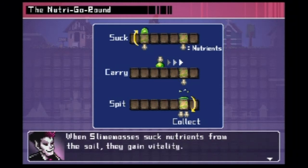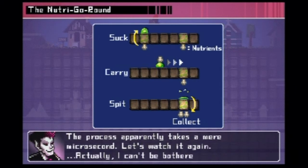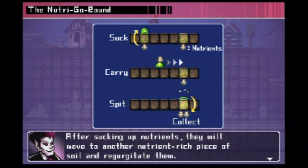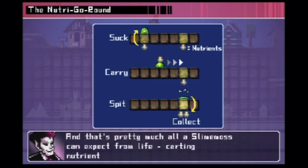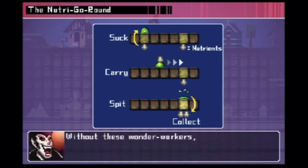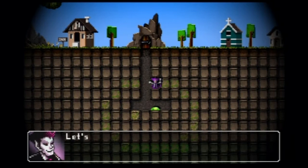When slime mosses suck nutrients from the soil, the process apparently takes a mere microsecond. After sucking up nutrients, they will move to another nutrient-rich piece of soil and regurgitate them. And that's pretty much all the slime moss can expect from life — carting nutrients back and forth. But thanks to their tireless and thankless efforts, nutrients move and soil increases in levels. Without these wonder workers, nutrient circulation would cease and dungeon life along with it.